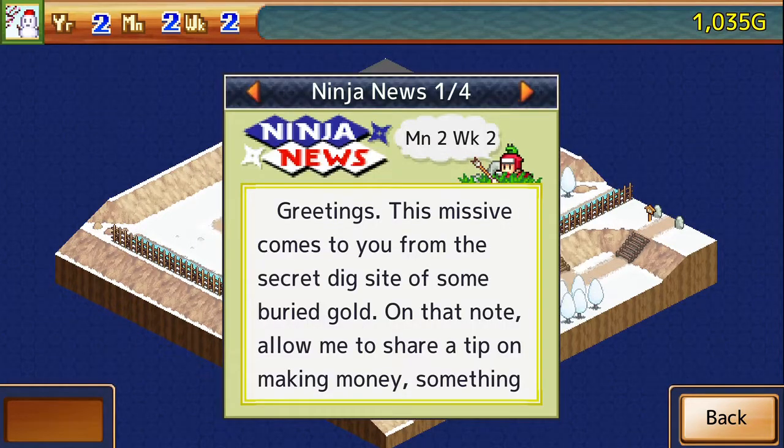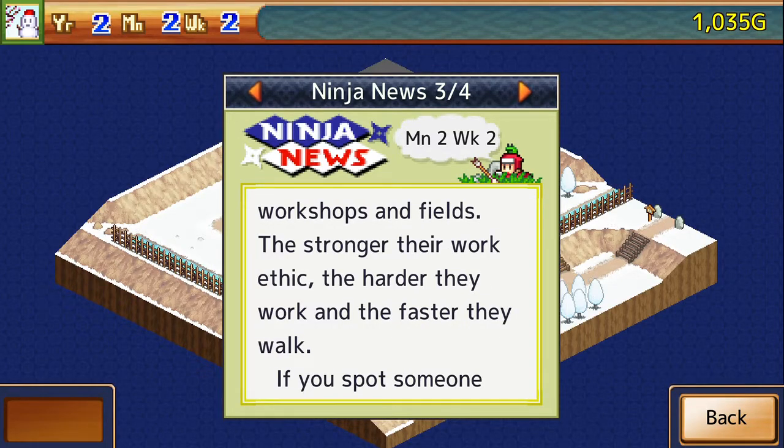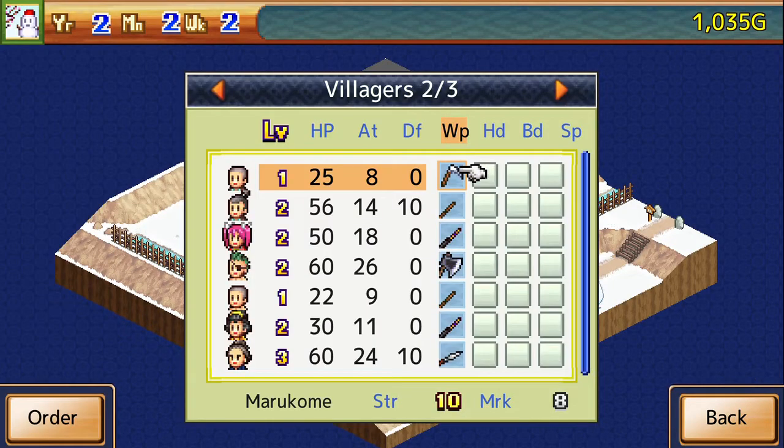A new issue of Ninja News is available. This missive comes from a secret dig site. Here's a tip on making money: if you have villagers with a strong work ethic, build them houses in your workshops and fields. The stronger their work ethic, the harder they work and the faster they walk. If someone has too much free time, try instilling a better work ethic through training.